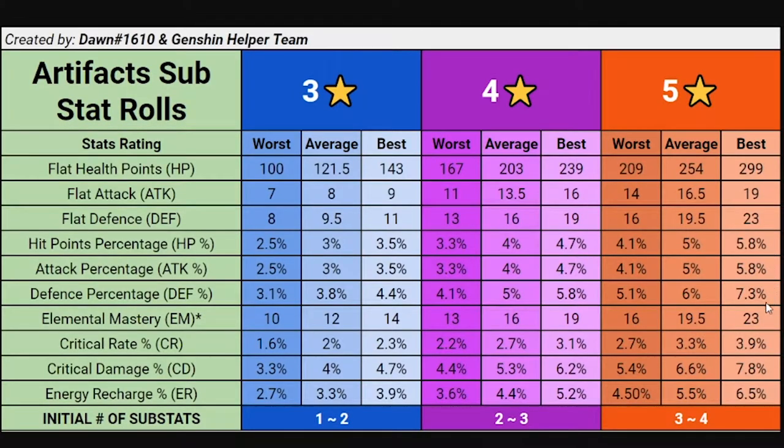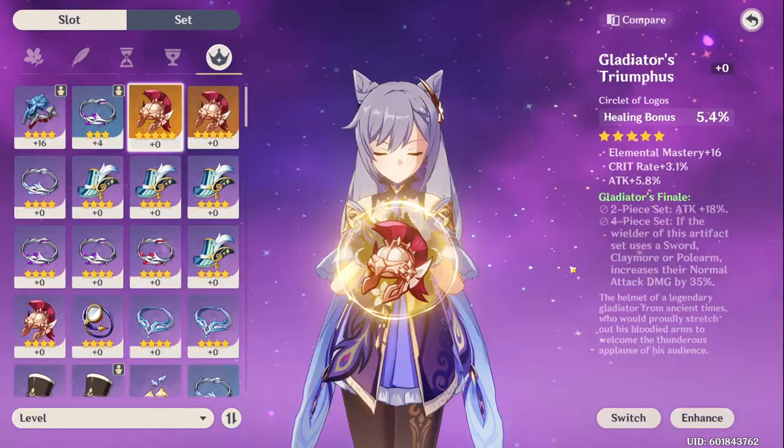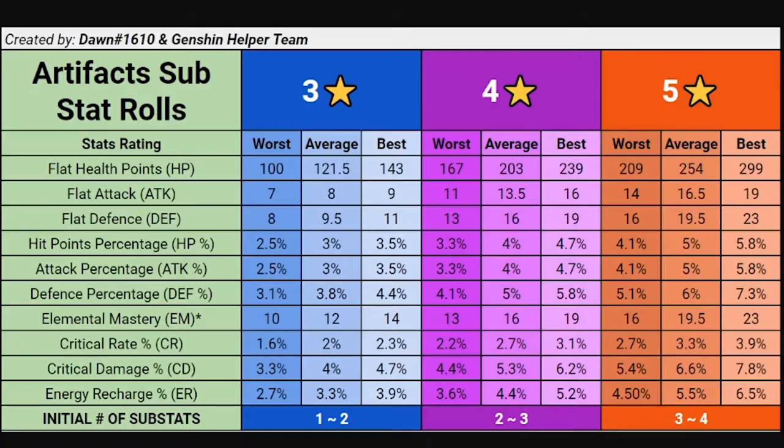So let's see — I have a five-star artifact with 5.8% attack and 3.1% crit. Looking at attack percentage on the sheet, five percent is average. And 3.1% crit rate — that's also average. So essentially, my substats are average.